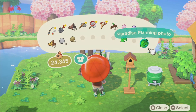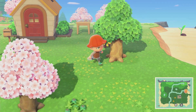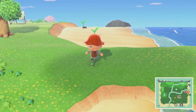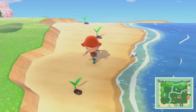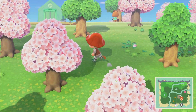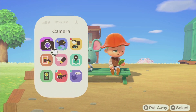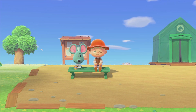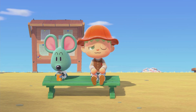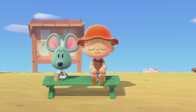We have a cardboard box and a Paradise Planning photo left — I'll put those inside. So we did a lot today: we chopped wood, gave Blathers all 15 donations to upgrade the museum, planted some apple trees and coconuts, and invited a villager to the island. We're almost finished with the shop. Let's sit right here and end this video. I look so done — I worked so hard today! Samson is a kitty. I hope you enjoyed this little video. I'll see you in my next video, bye bye!